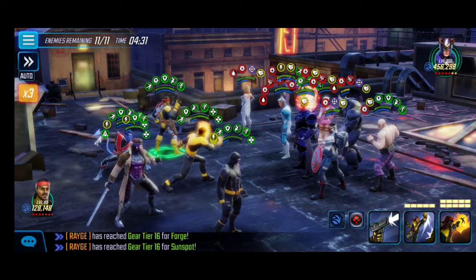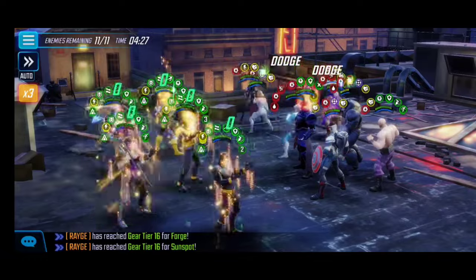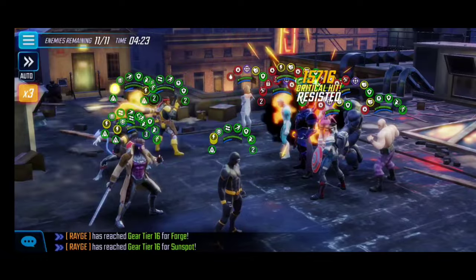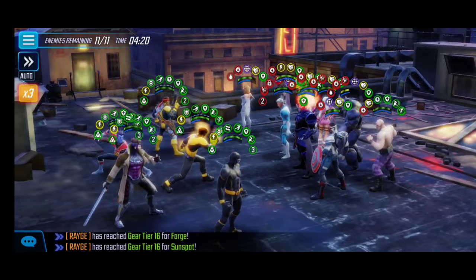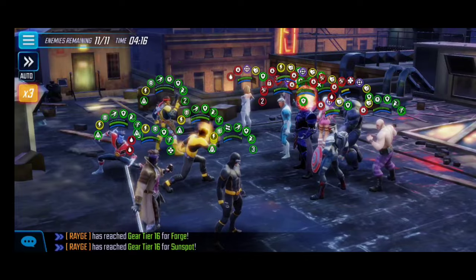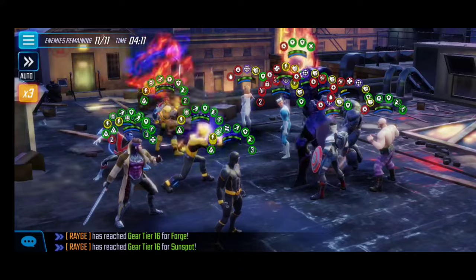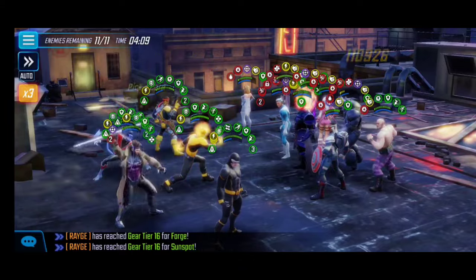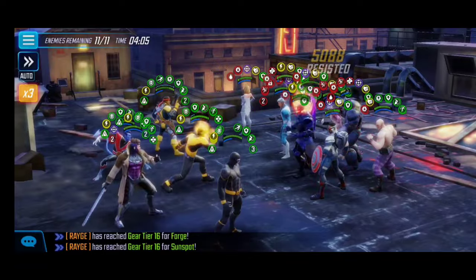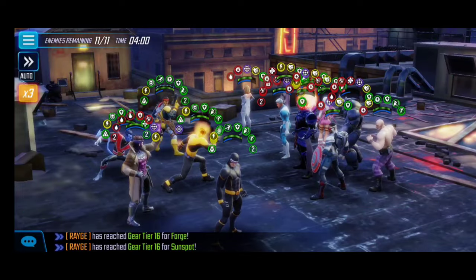With Gambit I hope to ability-block Captain Sam — that didn't go my way, but that's all right. We activate Forge's ultimate, activating all the buffs on our team and setting us up for a massive attack to take down as many enemies as we can. That's the game plan for this first node — buying us time with a couple enemies remaining, which gives us time to build up energy again and build charges for Cyclops.